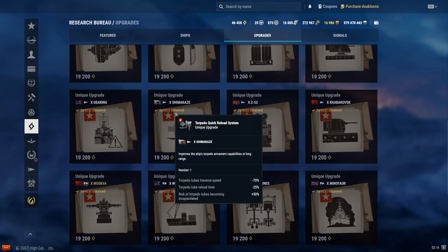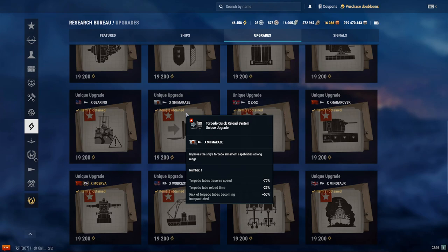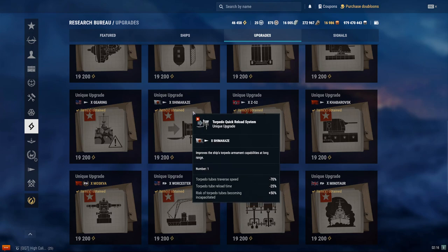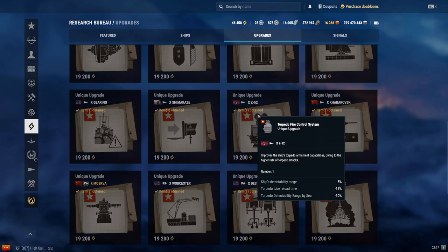What about the Shimakaze? Also kind of a coin toss. The traverse speed looks like it's only 70%, but it's actually considerably worse once you try it out. You only gain around negative 25% to reload time compared to the standard torpedo upgrade in slot 6, which gives you 15% — so it's not really much different. I wouldn't recommend it. What about the Z-52? No, I would not recommend it. You don't want to lose your detection ability. Getting a faster reload is nice, but it's not worth the cost of worse detection. Concealment is the most important thing on Z-52.